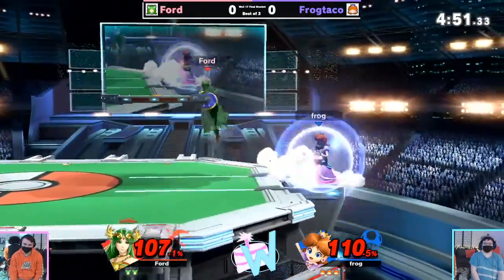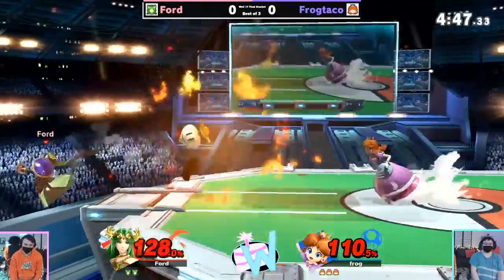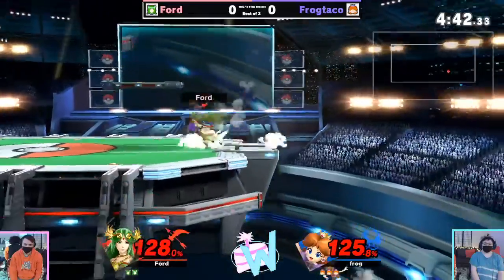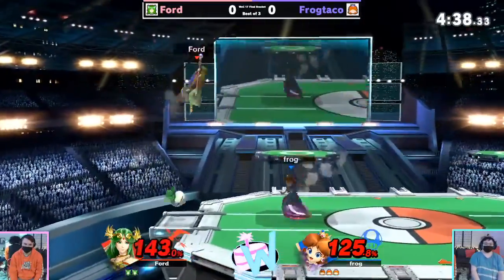Forward with the ledge pressure here — not feeling it when we get back there. Frog Taco just rolls through. I love seeing when players pick two defensive options in a row just to play it super safe, because so often people are just throwing out hitboxes on the ledge and you can end up running into something even after you've picked your first defensive option.